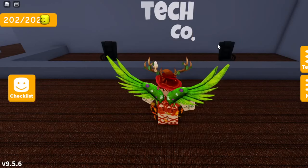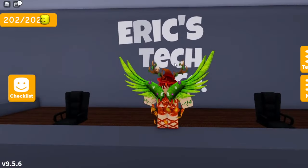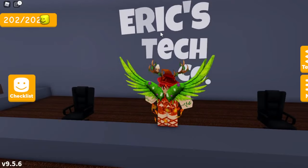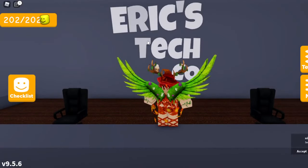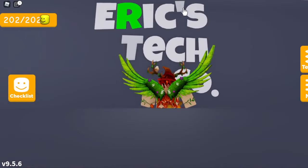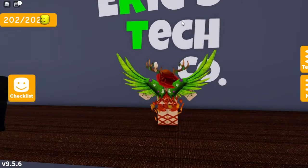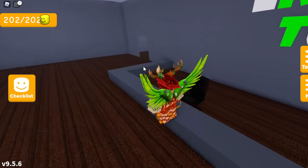We're now in front of the letters at the front of Eric's Tech Co. If you look closely, there are three different letters that are a bit darker gray than the rest of the letters on the wall — those are R, apostrophe, and T. Get close enough and your mouse becomes clickable over those objects. Go ahead and click the R, the apostrophe, and the T, and that should be the three letters done.